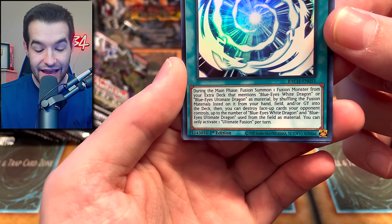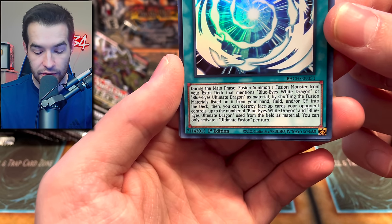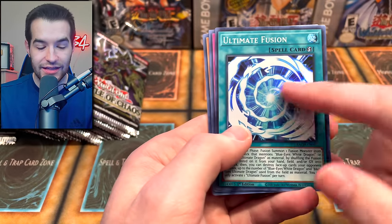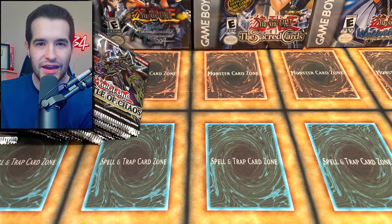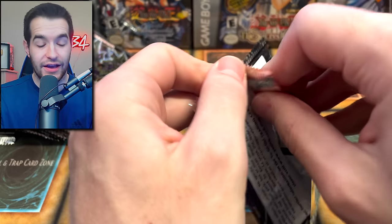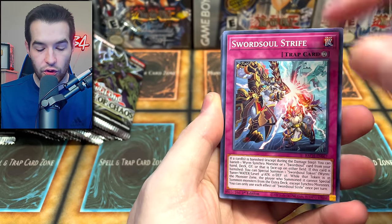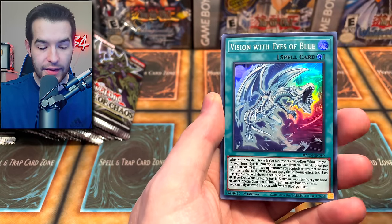Ultimate Fusion then destroys face-up cards your opponent controls up to the number of Blue Eyes White Dragon and Ultimate Dragon used from the field as material. Interesting — that's a cool card. You have to shuffle into the deck which is actually worse than going to the graveyard since you'd have to go find it again. Also got a Swordsoul card — I didn't know that was in here — Soul Sweeper, Disciple.